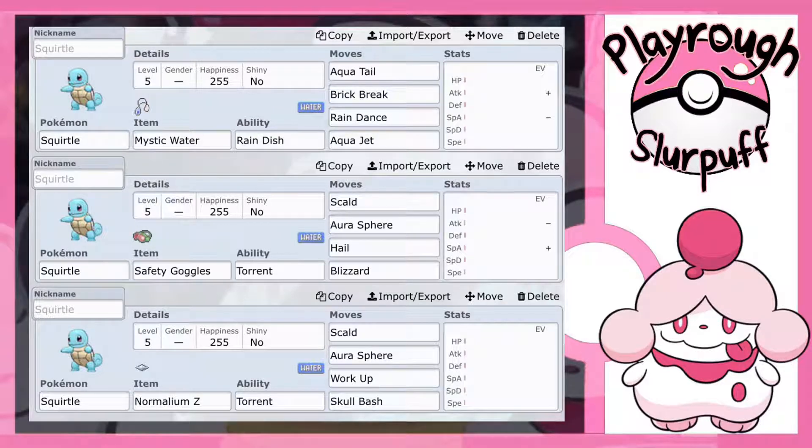I went with Hail because we have the move Blizzard on there. Blizzard is a 110 base power Special Attack Ice type move with 70% accuracy — it can miss 30% of the time. However, having Hail up means that Blizzard will never miss. This set just offers so much coverage: you have a Water type move, a Fighting type move, and an Ice type move. And Hail is really cool because you can break a lot of Pokemon's Sturdy ability. Like if you're going against the Flying Elite Four member and she sends in a Skarmory, you can go Hail to break that Skarmory's Sturdy and then Blizzard to knock it out. I went with a Modest nature to maximize that special attack stat.